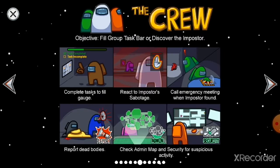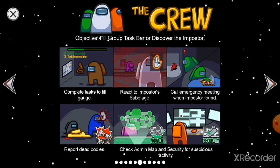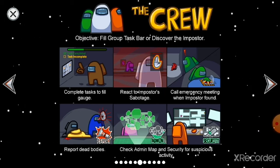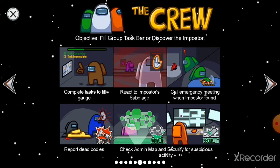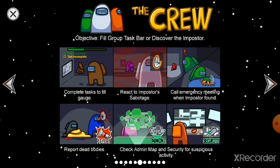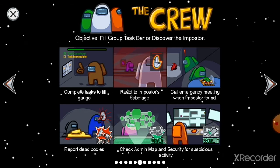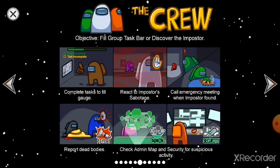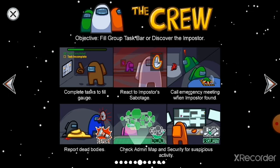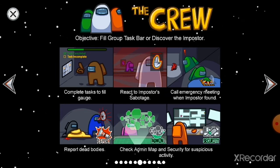Now, a very critical question: who are the crewmates? Crewmates work as a group to fill the taskbar or discover the impostor. They can complete tasks and call an emergency meeting when an impostor is found. Whenever they suspect somebody, they can call an emergency meeting or report dead bodies.